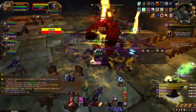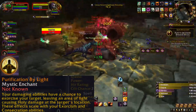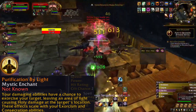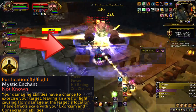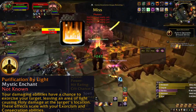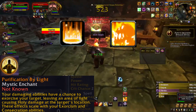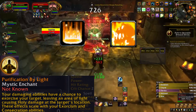Let's get into the build. We're gonna start off with the legendary for this build, that being Preservation of Light. Preservation of Light makes it so that damaging abilities have a chance to exorcise your target, leaving an area of light causing holy damage at the target's location. This area of light looks exactly like the regular Consecration ability, and speaking of Consecration, the AOE placed by dealing damage scales with your Consecration ability as well as your Exorcism. What this means is that the damage done by your AOE effect is increased based on the rank of your Consecration and Exorcism abilities.